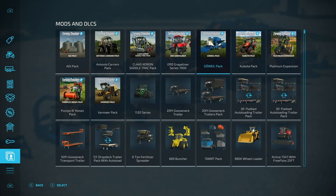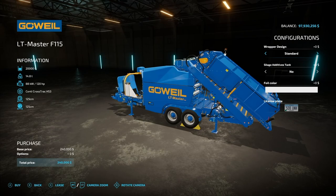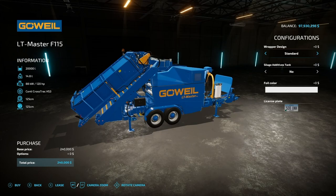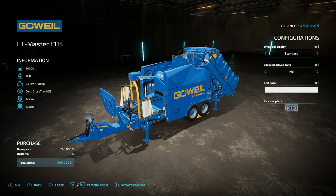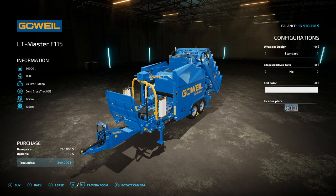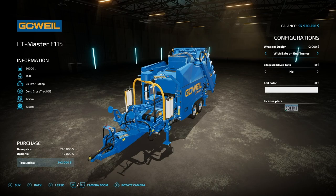Once it is released, you'll find it in mods and DLCs right here and you'll be able to select what you want. Starting off with the LT Master F115 Stationary Bale Wrapper Combo. It's got a tub on the back so that you can just dump whatever you want in there. This holds 20,000 liters of capacity, 14.8 tons, and 120 horsepower is required. Since it's stationary, you don't need anything massive — just hook up to it and let it sit there. It will make 125 centimeter bales and 125 centimeter wrapped bales.